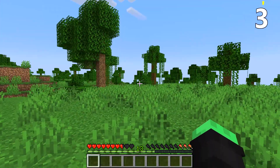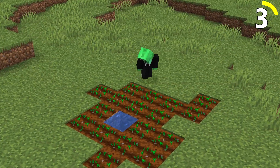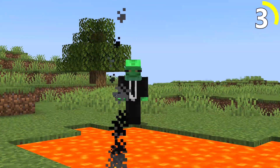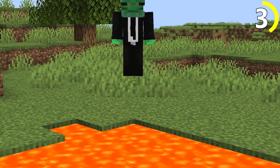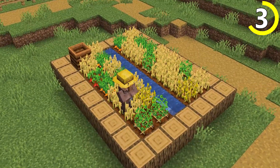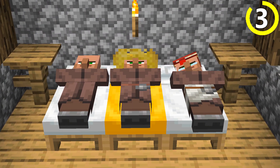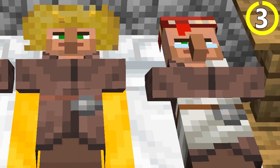Getting food early in-game is crucial, but sometimes it feels like crops just take forever to grow. Believe it or not, there is a way to speed this up without using bone meal, though. Just take a look at how villagers plant their crops — alternating them in rows will make them grow much faster. Apparently, the villagers know something else besides sleeping.